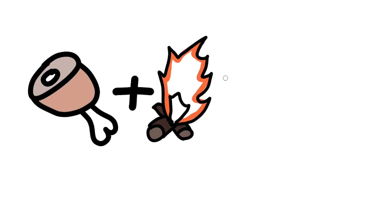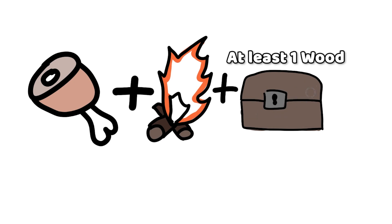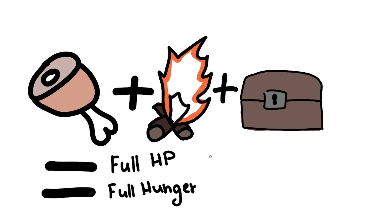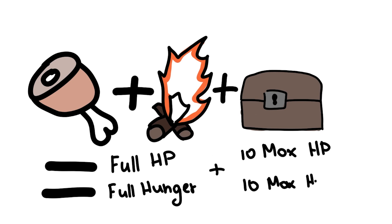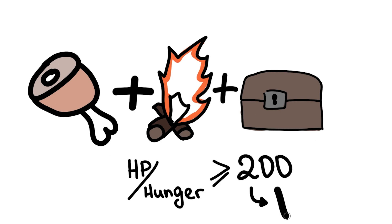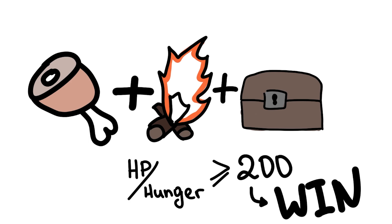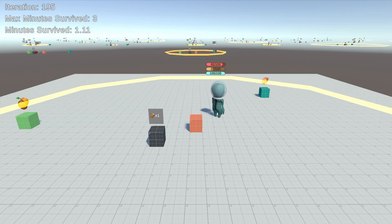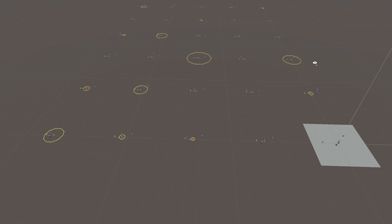If the fire is burning and there is at least one log in the wood chest, then Chicles can cook his ham, which will result not only in his health and hunger replenishing, but also the maximum values increasing. Chicles wins the game when his maximum health and hunger values pass over 200, which means he must cook his meals 11 times.